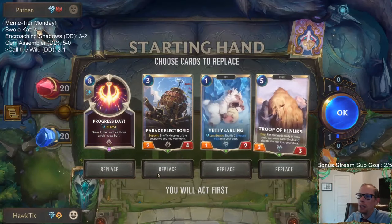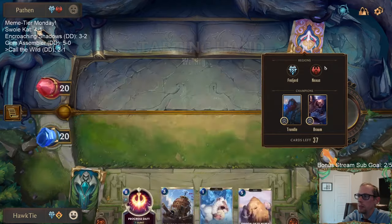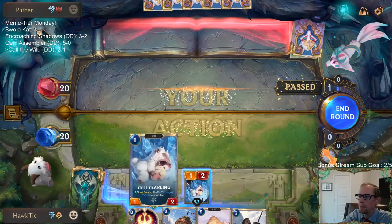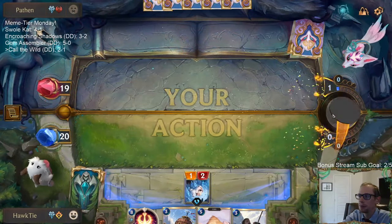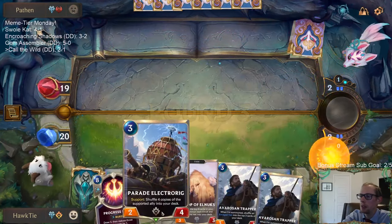Alright, we've got Braum and Trundle. We got the attack token and a one-three-five curve. I'm going to keep all of these. Progress Day is expensive but I already have a one-three-five to start with, and if they're stabilizing and we need to draw cards later, Progress Day is a card I'll want. We're going with Avaros and Trappers on three, not the Electro Rig.